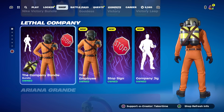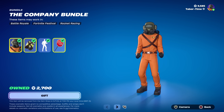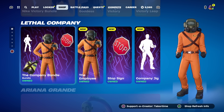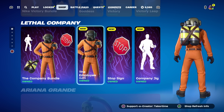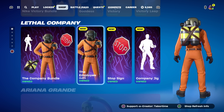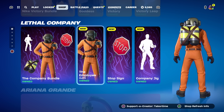Welcome to my Lethal Company skin gameplay and review. The company bundle is currently in the item shop, leaving June 7th — as of this review it's June 1st, so you've got a few days left to purchase it. If you've never heard of Lethal Company, it's unfortunately only on Steam right now. It's an amazing game with a 10 out of 10 review — it's pretty much a cooperative survival horror game and it's really fun.